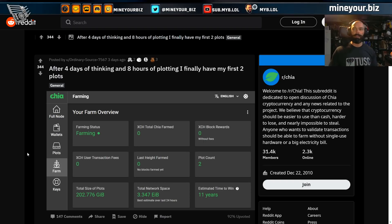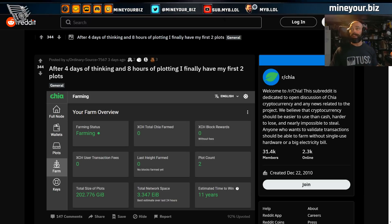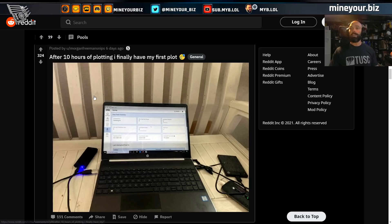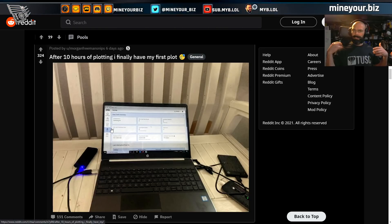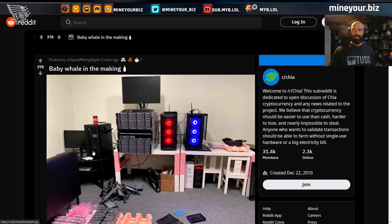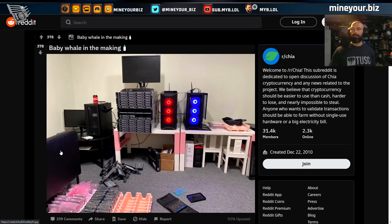On the subreddit: 'Four days of thinking and eight hours of plotting — I finally have my first two plots.' This person is moving at about one plot every four hours. And here's somebody who isn't moving so fast: ten hours of plotting, one plot. That's more common when you're using just whatever you have available — your laptop, some spare computer lying around.